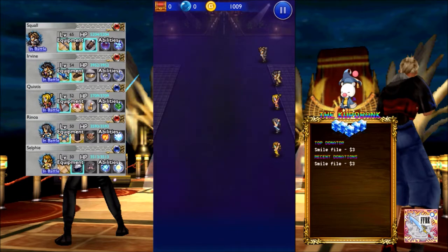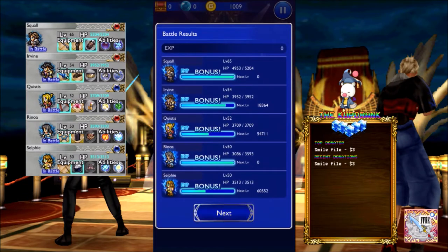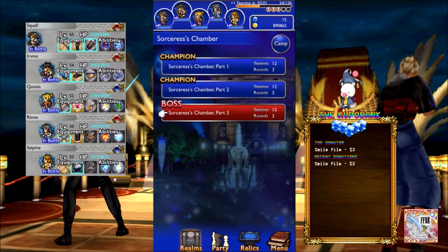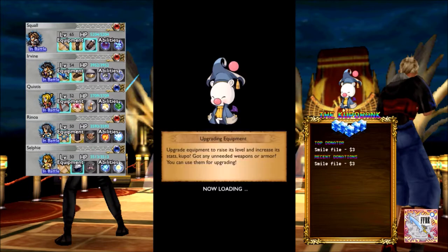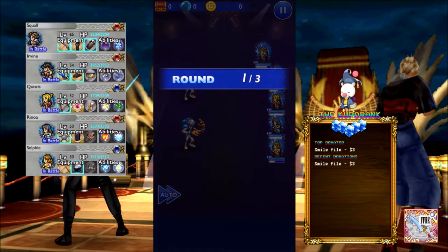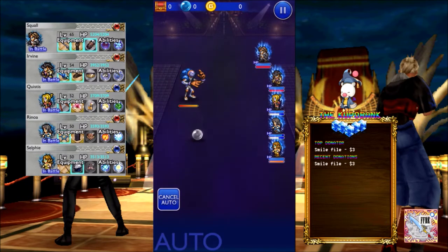This first fight: she has 63,000 HP. She's not weak to anything, she doesn't absorb anything, and she's not resistant to anything, so you don't need to worry about any elemental weaknesses. However, she does have Shell, keep that in mind, and she also has Protect. She has two physical attacks — one is Astral Punch, her special physical attack.